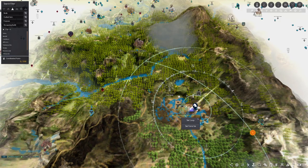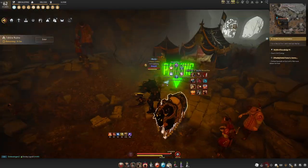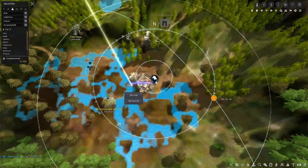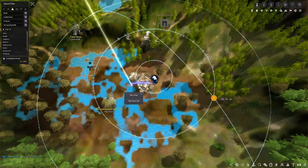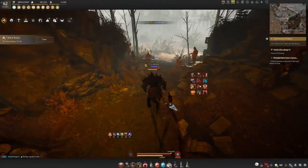The mobs here are demi-human type, and this is not an Elvia spot. In terms of where you want to put your tent, I like to put my tent right near Milana here, basically underneath this little structure in this tunnel. So I put my tent and my horse right here.